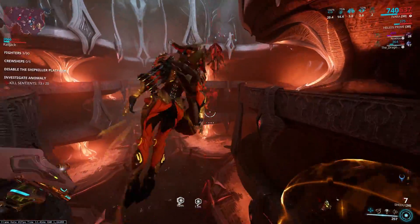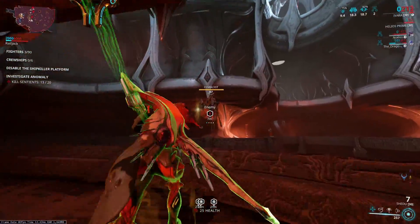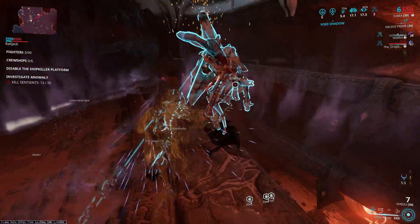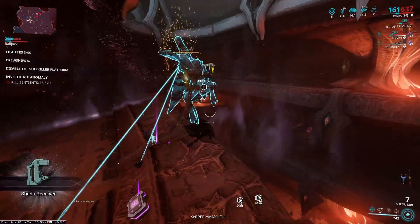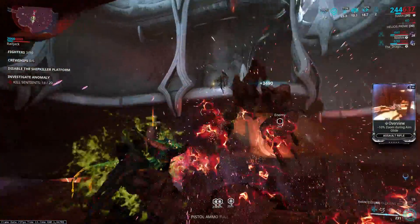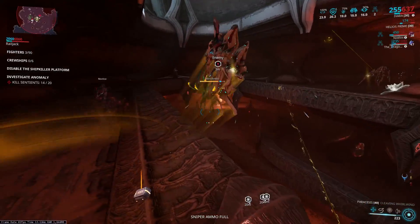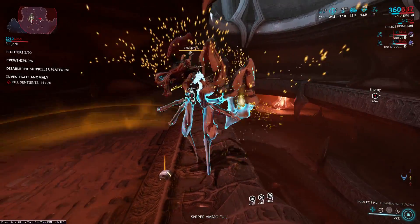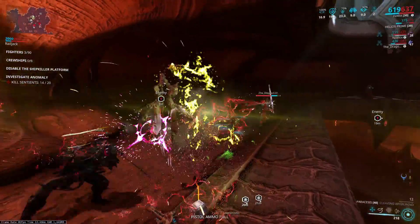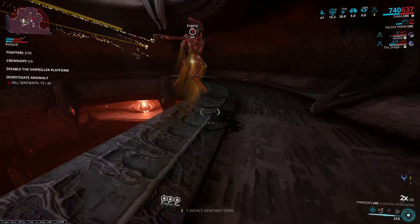For damage I'm using the Paracesis — you could probably get away with the Redeemer, but I've found a lot of success with the Paracesis. To make runs faster, kill sentients as they spawn. You can scout ahead to look for Symbilysts, though it takes longer, and in one run it actually messed up our spawns where enemies just didn't spawn for a solid three minutes.